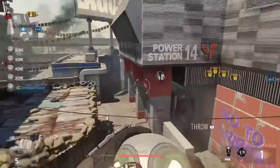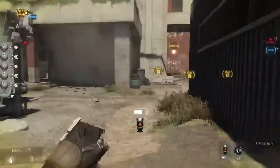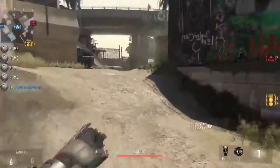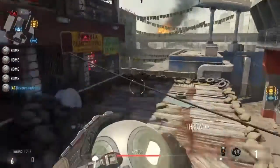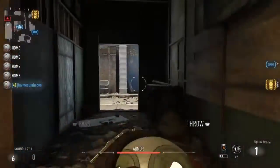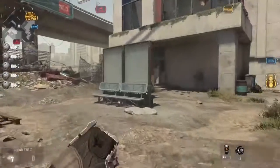Come over here, throw it in like that. Another strategy is to come back around this way. What I did one time when there were people up top — I double jumped, came back around this way, went under like this, slid and threw the satellite in. It's a pretty basic move.